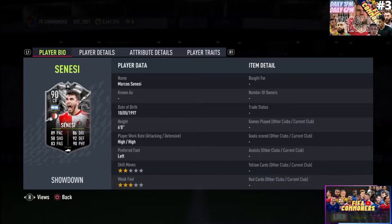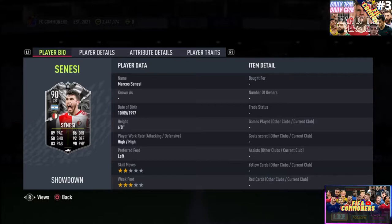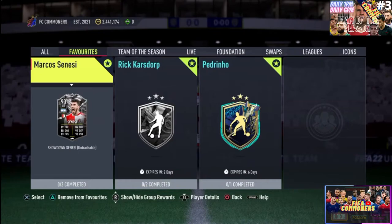This guy goes by the name of Marco Sinesi. He is an Argentinian player who is born in Concordia, Argentina. He is six foot and he has played a lot of his career in two specific leagues — he has played for San Lorenzo, which is an Argentinian professional soccer club, and then for Feyenoord. The funny thing about this showdown is that both of the players have played for Feyenoord at the same time, so it's actually very impressive to see those two guys clashing.